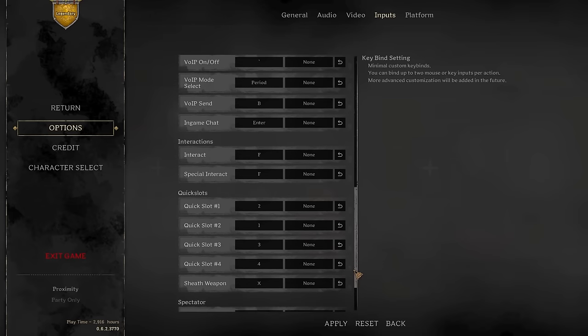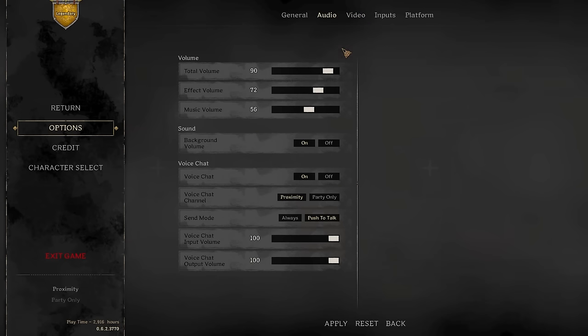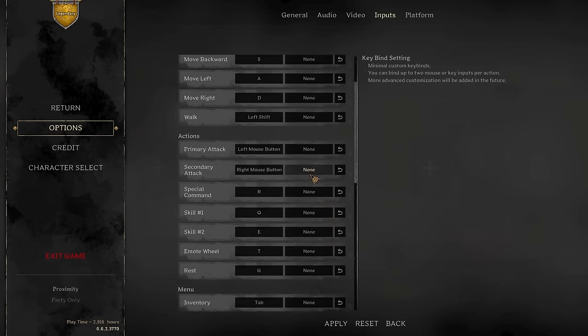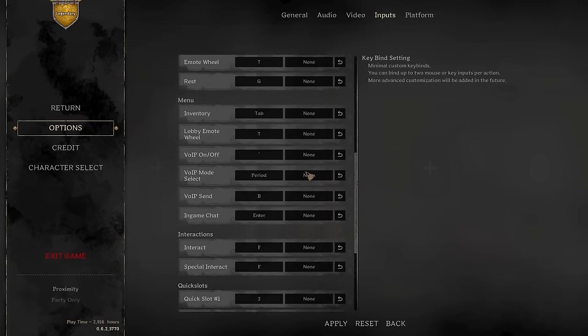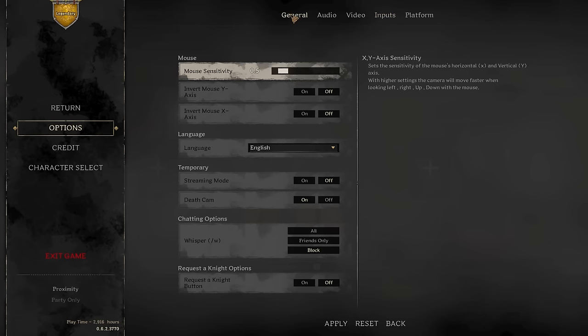One more thing you should do which is very important is to turn your voice chat on - make sure it's in proximity and push-to-talk. Set up the settings so you will be able to communicate in-game, as this is a dungeon crawler game and you get to experience interaction with other players.